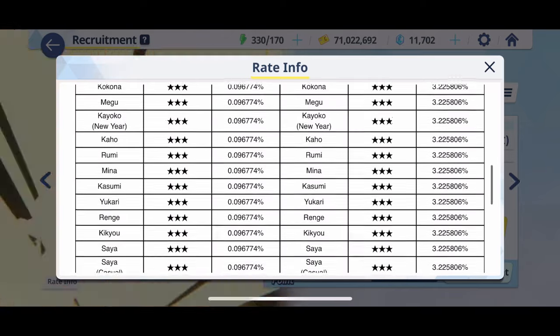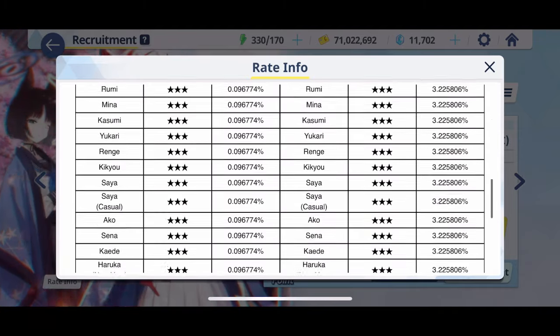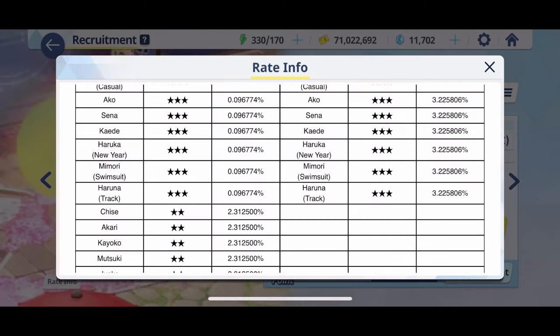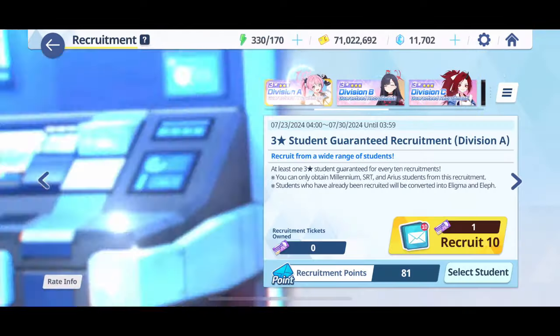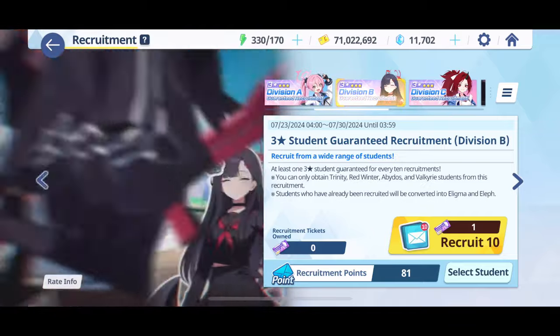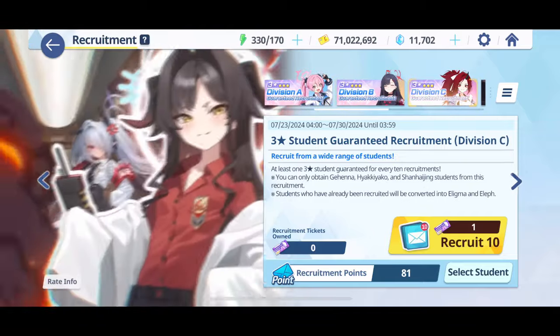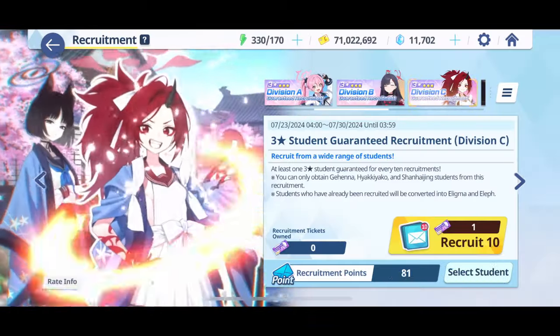There are some really good ones on each banner. On Banner C, you've got Keioku New Year, Hot Spring Ndoka, Saiya Kasui, Haruka New Year, and Memori Swimsuit — these are not bad at all. Overall, there are definitely good characters there. On Banner A, very much the same — there are also really, really good characters.